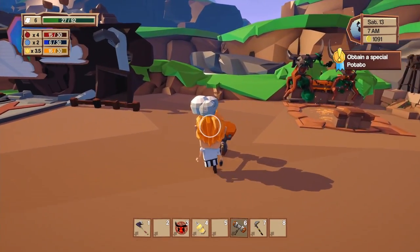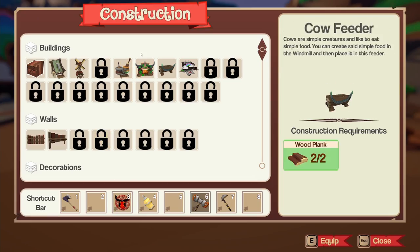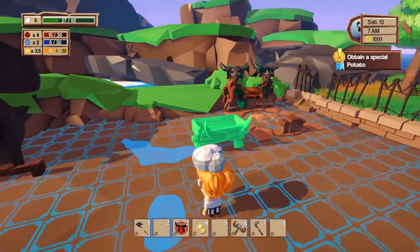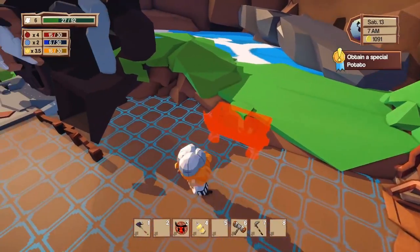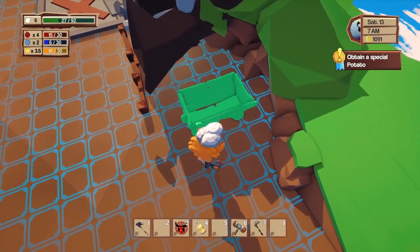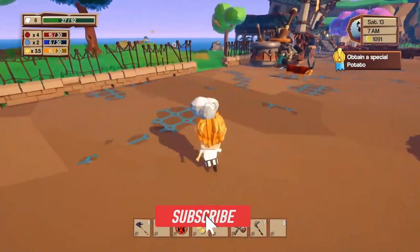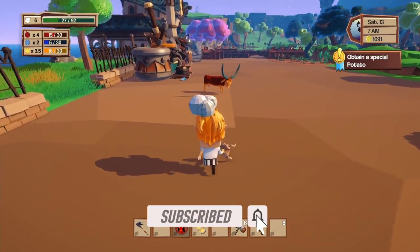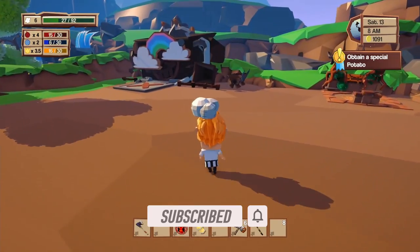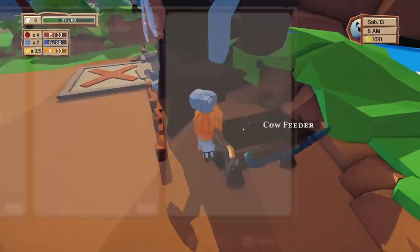Hey everybody, what's going on? Shabby Doo here and today we're getting back into that Shabby Experience that is Epic Chef. I moved the cow summoner over here and I'm also going to put the feeding trough over here - this isn't weird, there's nothing wrong with this at all. I'm going to fence this all in so the cows are penned in this little area here.